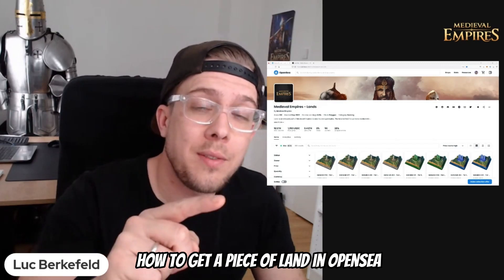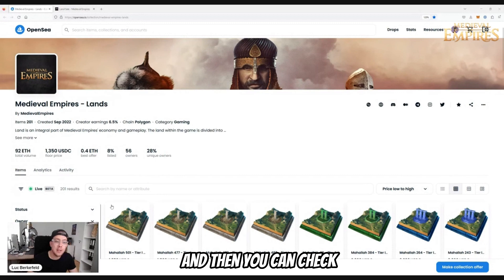How to get a piece of land on OpenSea, easily explained in just a couple of steps. So you go to OpenSea and then you can check out what kind of land we have on offer here in USDC and ETH.